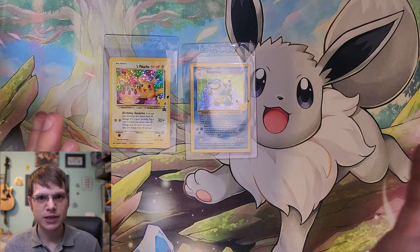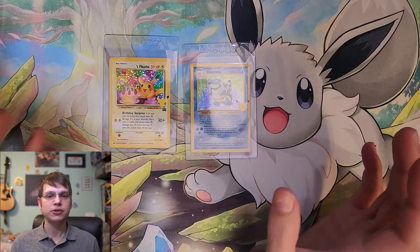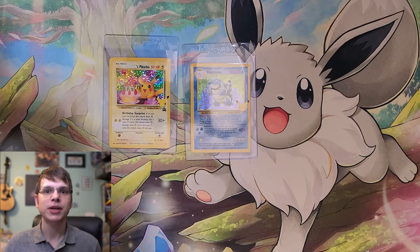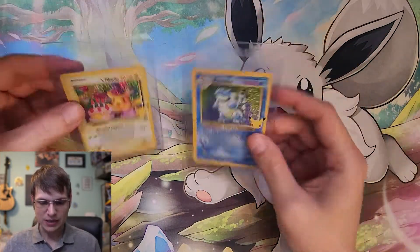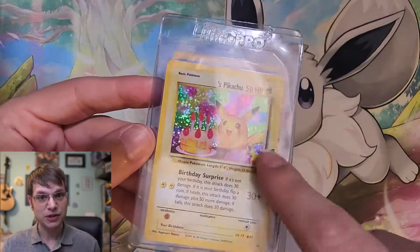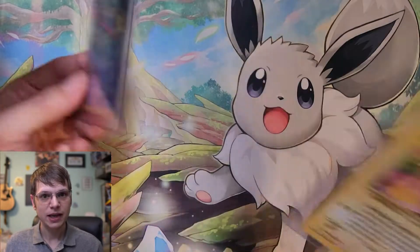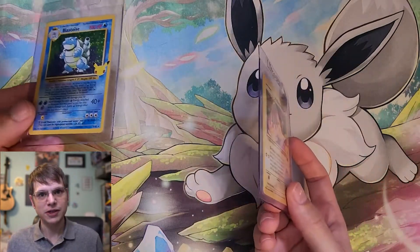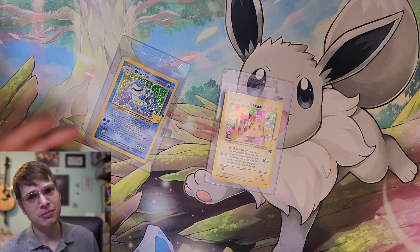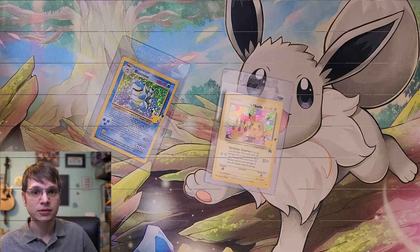Wait, wait, wait. Don't you want to win something? You can. It's really easy too. All you have to do is leave a comment down on the video, and seven days from now I'm going to pick one at random, and that person will win a Celebrations Blastoise and a Celebrations Birthday Pikachu. This could be you. You could be sitting here blowing out your candles saying, 'I got these two free cards just because I commented on a YouTube video.' So please comment and subscribe. You could even like it - I won't tell anybody, I promise. Your secret's safe with me.